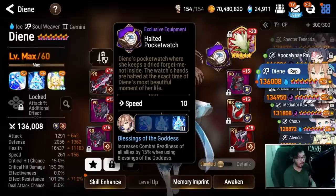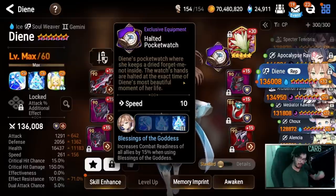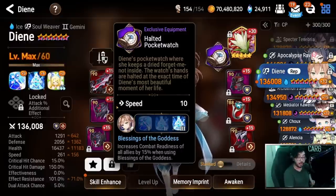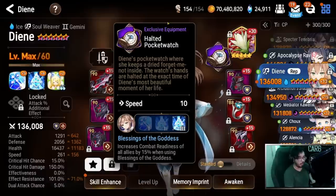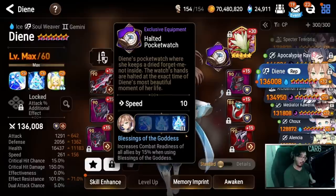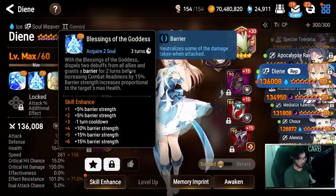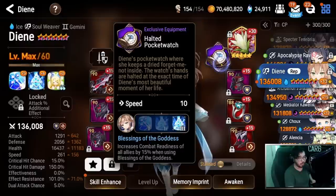The second change is the addition of an exclusive equipment. Smilegate used to not make EEs for limited units, but they started doing that — I think Luna was the start, and then Deanne got one eventually as well. The EE has speed, which is one of the best stats especially on a cycling speed monster like Deanne. The effect itself — the third type is by far the best — gives 15% combat readiness when using Blessing of the Goddess, which is her Skill 2 barrier. So she got double dispel capability, plus an EE that gives up to 10 more speed and 15% combat readiness for every single unit in your team.